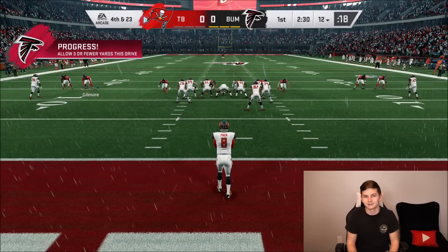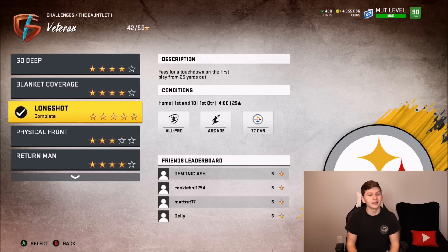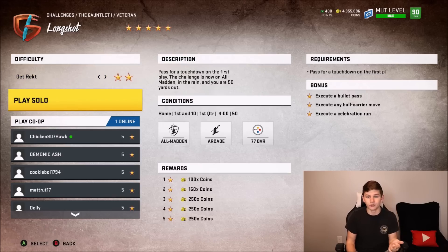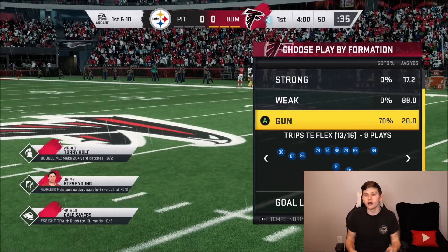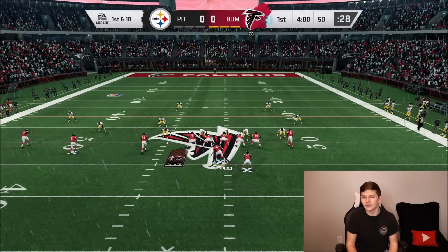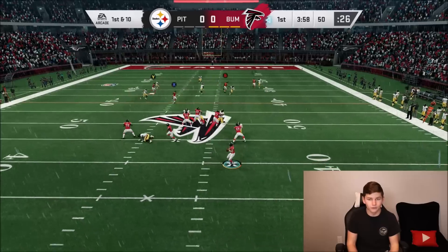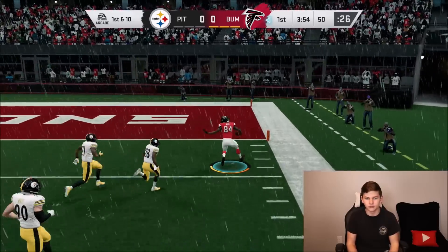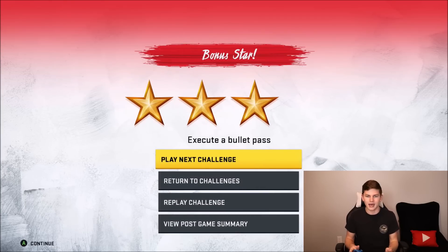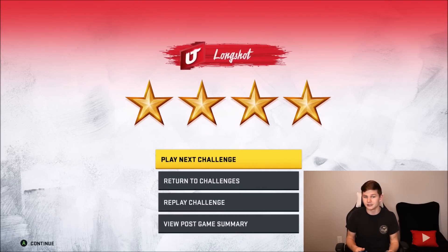We ended up getting three stars for that one because they picked up yards and we didn't get a turnover — it's pretty hard to do. Next up: pass for a touchdown in the first play from 25 yards out. You also need a bullet pass, a ball carry move, and execute a celebration. For this solo, I think you guys should be running PA Crossers. On the easier rookie version, it's actually a little harder because you only have 25 yards to throw a pass, catch it, hit a ball carry move, and celebrate. Try to hit a juke and then celebrate. Hold left trigger and A to celebrate to get your five stars.